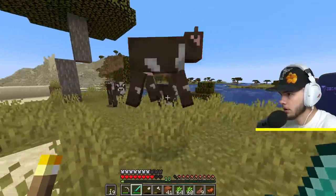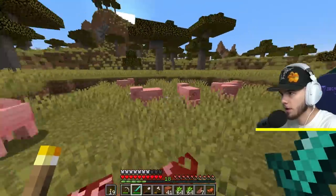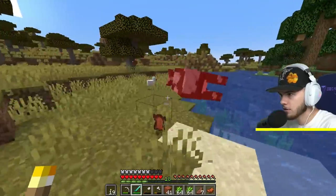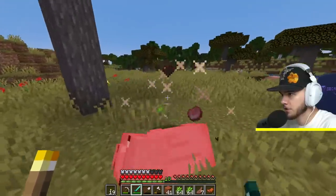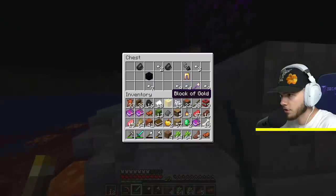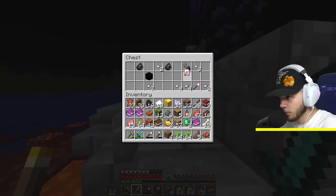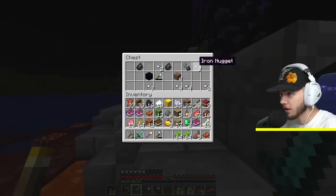We definitely need to start a little villager trading system where we can get books easier. Oh, we hit the jackpot of cows! How many pigs are over here? Whenever I'm trying to start a farm I never find stuff like this. Look at this — this is the whole pig population of my world for sure. Well, we got a chest on this one. I might as well take these pants — Efficiency IV golden shovel.